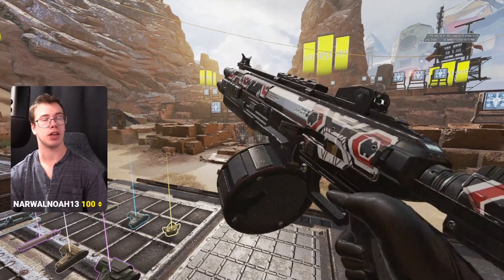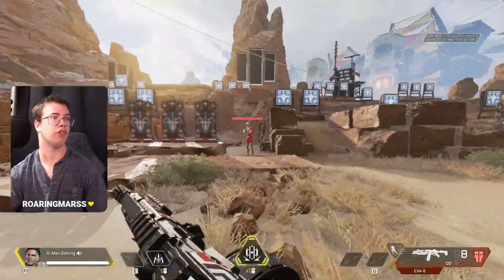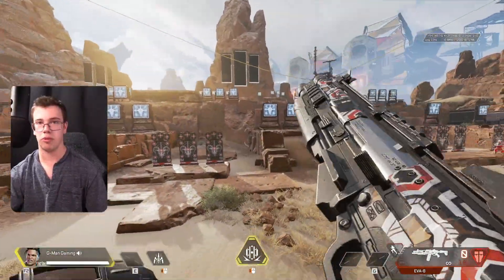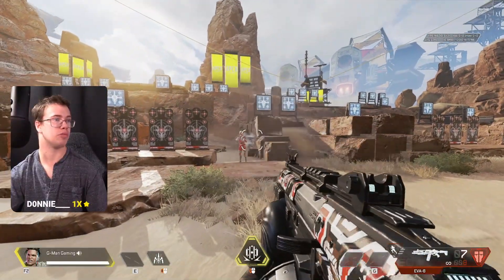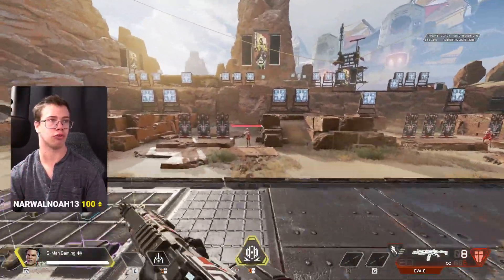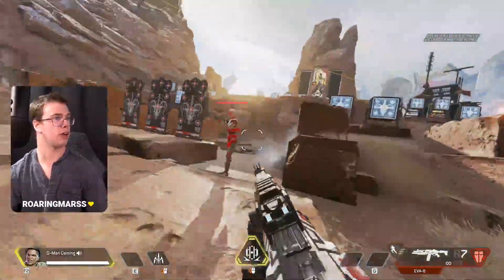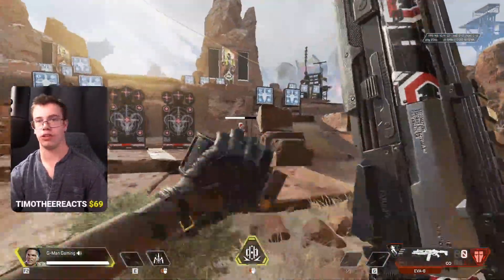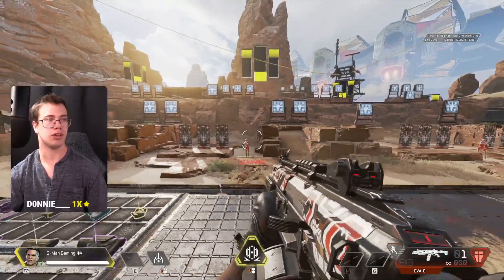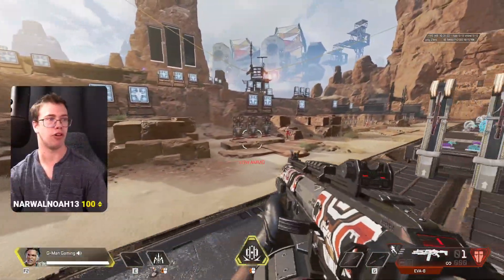Next on the tier list is the EVA-8, which is D tier right now. It's in the meta but not that strong — sometimes you'll only get 8 damage if you hit outside the spread, especially since enemies are always moving. The best time to use it is in close-range fights where you're able to crouch-fire, because that's when the spray pattern is most consistent. You can slide, crouch-fire, reload, and repeat. It has limited range, and honestly it's just D tier unless you're consistently hitting your spread.